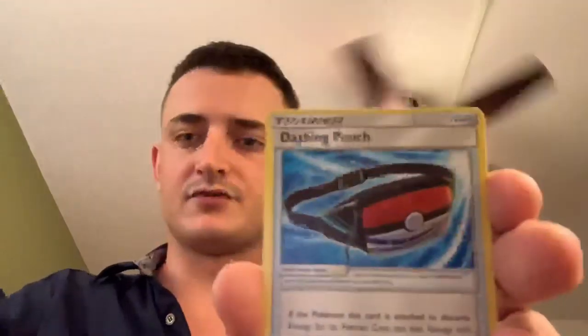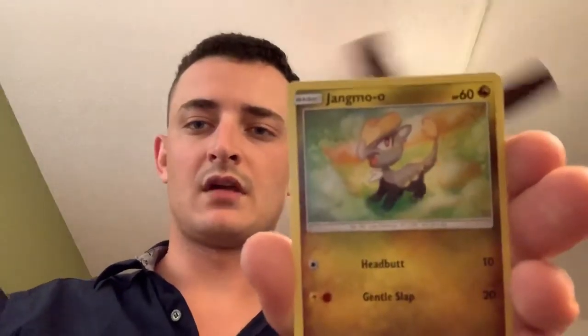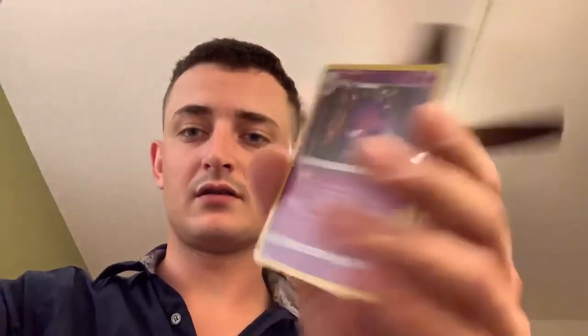Last Crimson Invasion! Four card trick — lightning energy, Dashing Pouch, Psychic Memory, Piloswine, Remoraid, Fearow, Staryu, Jangmo-o — D-bass, reverse Swablu and Gengar holographic card. Look at that shine — that is awesome, very very nice! Crimson Invasion did not disappoint.